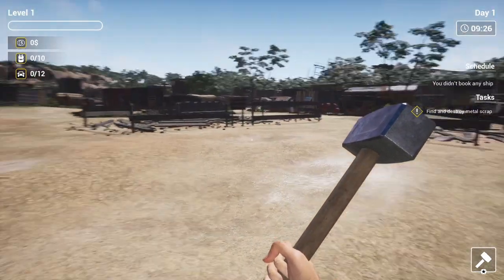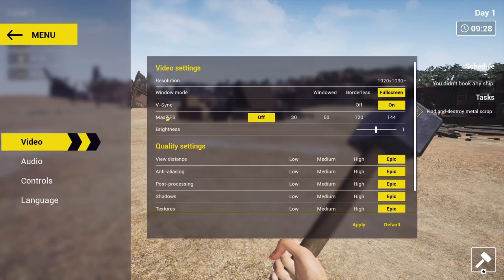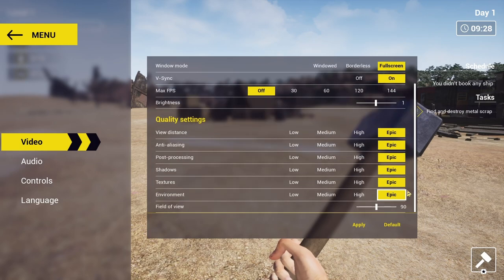You're going to find yourself right here in the beginning. First thing you want to do — and I'm going to show you the first things and how to get started, even though there is a tutorial. Here are the settings right here. I'm running it all on Epic, so this is what it'll look like for you.